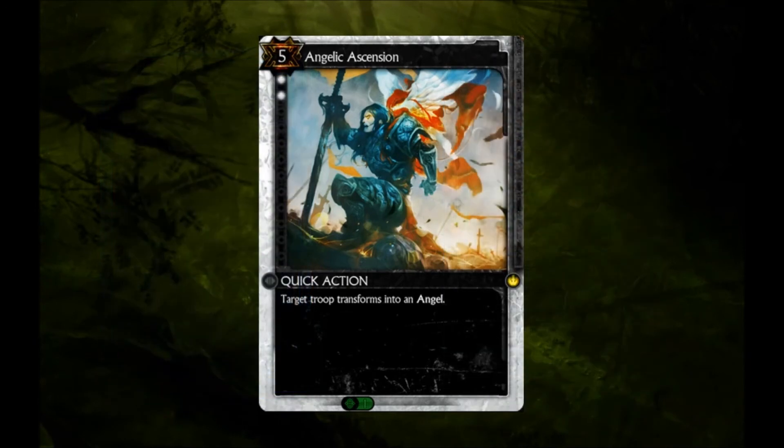In draft, playing this is really based on your fortune during the draft. This isn't a great pick, but transforming a troop into a 4-4 flyer is okay. The disadvantages of this card are still present though, but if you inadvertently drafted into a contested shard and ended up with no bombs and a glut of early game diamond troops, take a refresher course in drafting signals and make the best of Angelic Ascension.